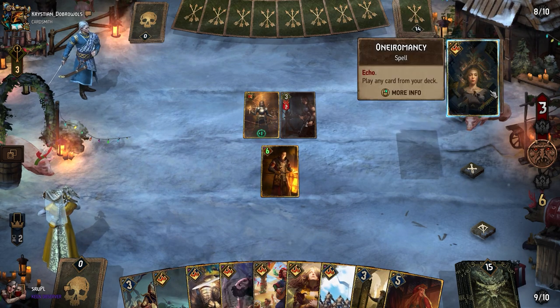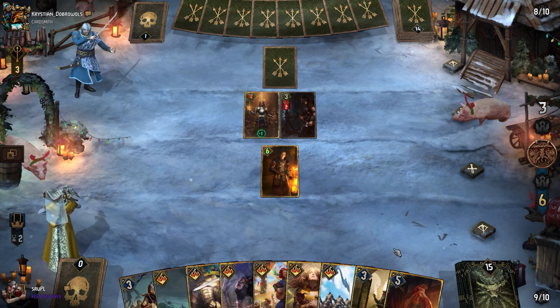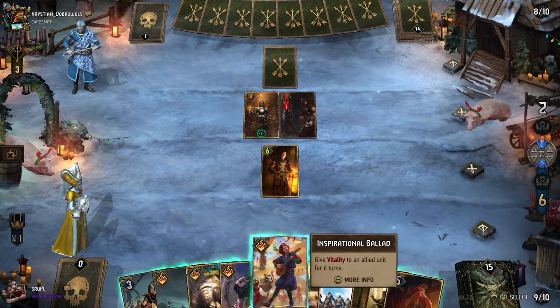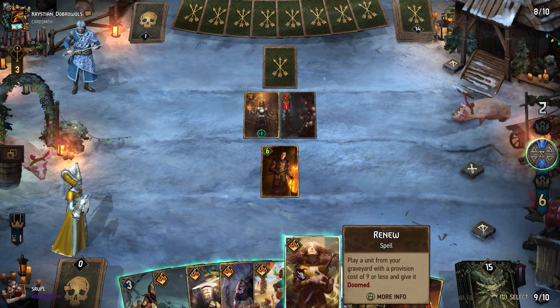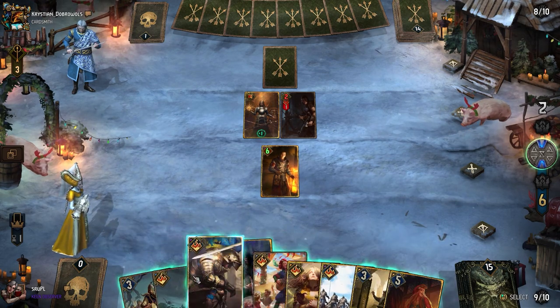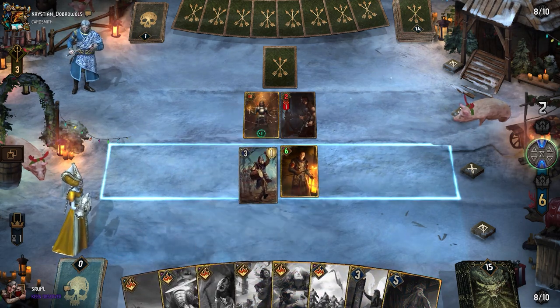Echo — interesting — on Necromancy. It's a trap card. Not cool, we don't like traps. I do have Necromancy if I lose a Temerian Drummer, but we have to play something anyway.